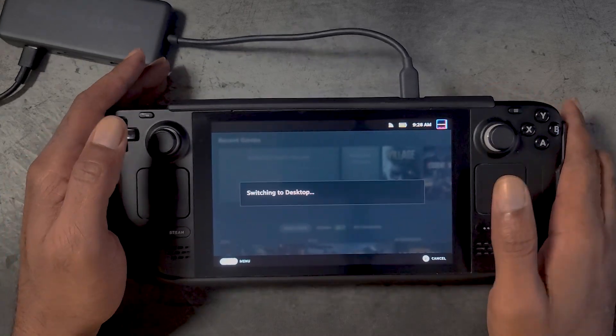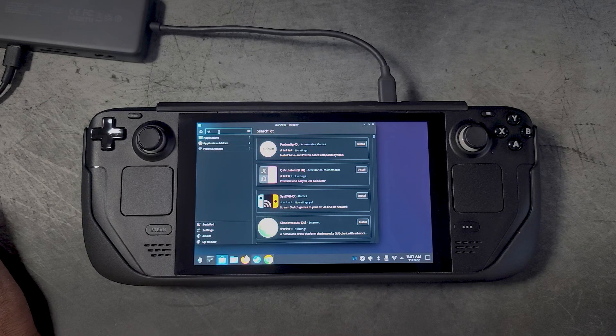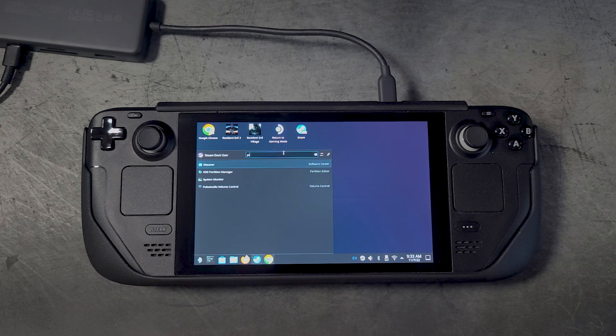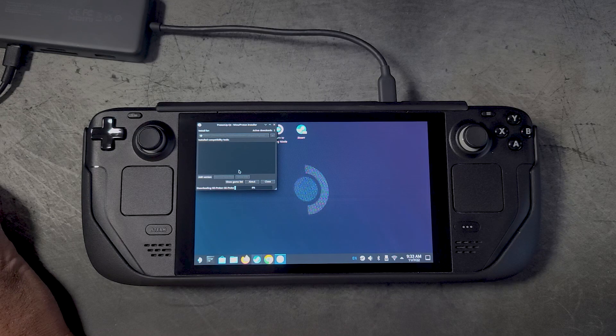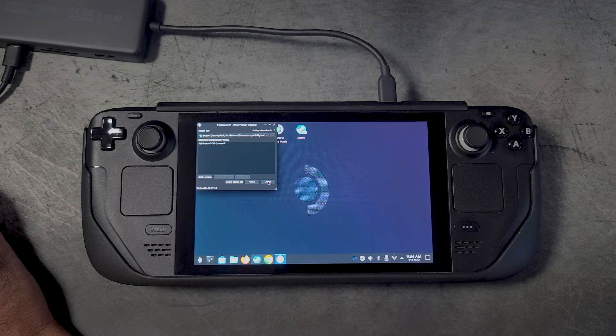The first thing we're going to do is boot into SteamOS and then switch over to desktop mode. After that, we'll go into a browser and download Battle.net for Windows. Since we're going to be running Battle.net within Proton on SteamOS, we need to go to Discover and download ProtonUp-QT and install it. Once it's installed, launch it and search for GE-Proton 7-39 — select that and click install. It should take just about a minute or two.